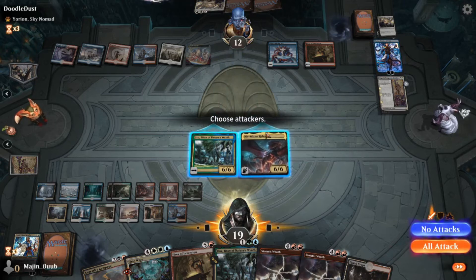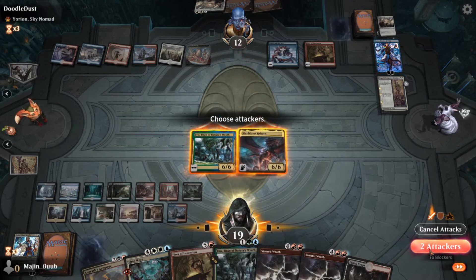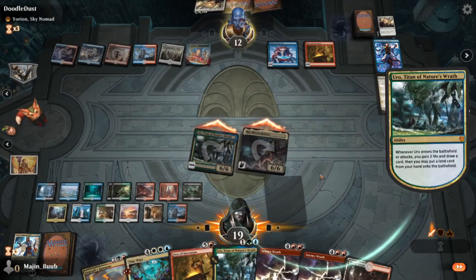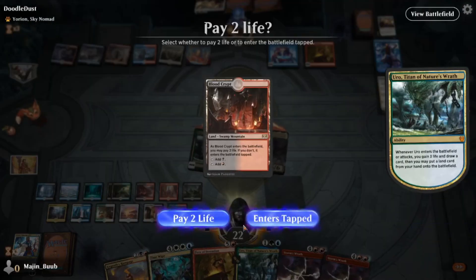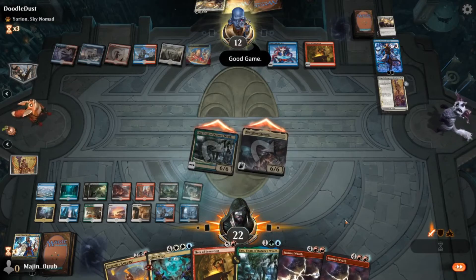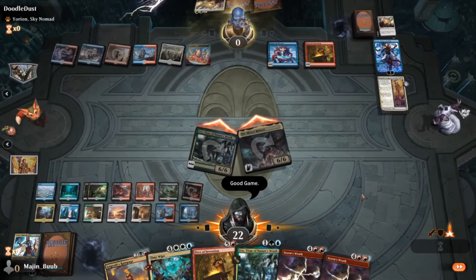We go ahead and swing in with both of our 6/6s. I was hoping to God that he didn't have some weird answer, but again he actually had the Fires of Invention, so there's nothing he could have done. That was game. Narset prevents us from drawing a card with Uro, but we do have the land in our hands so we could play that, and that was the game.